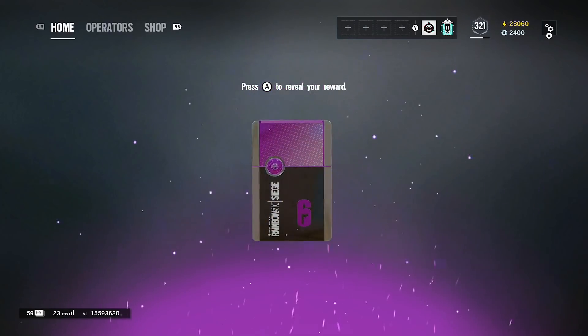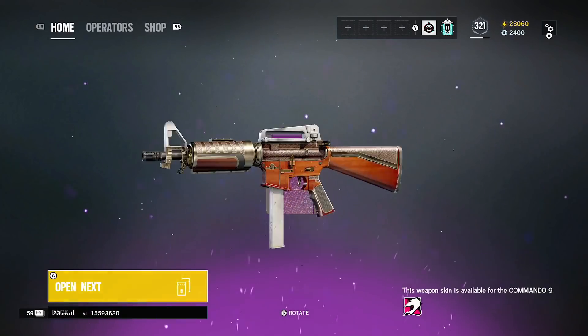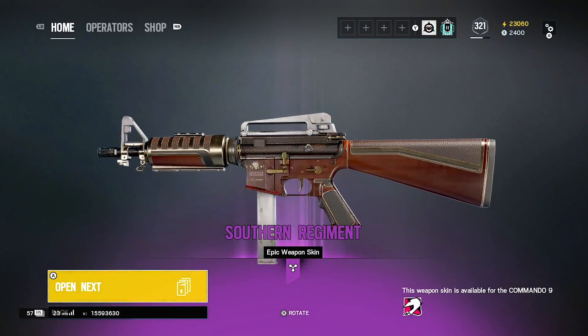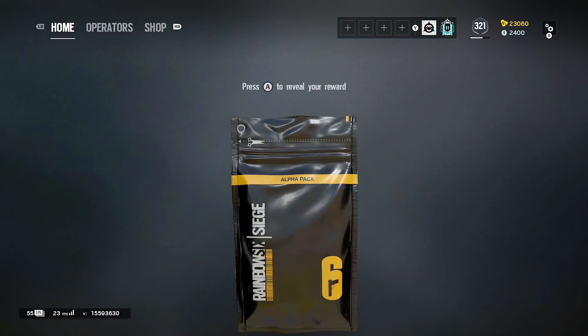Another purple — please be a black ice. R4C black ice is what he wants. It's not a black ice, but that's sort of a nice one. I'm sure he'll take that.